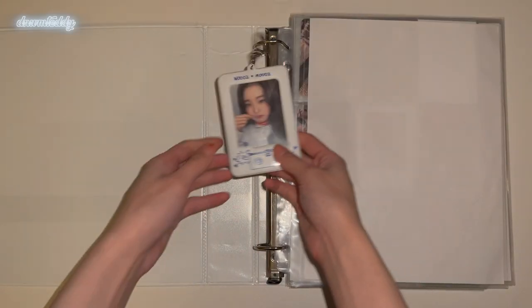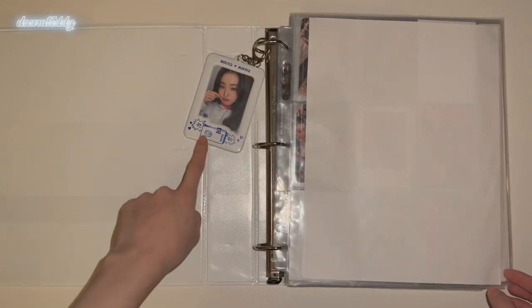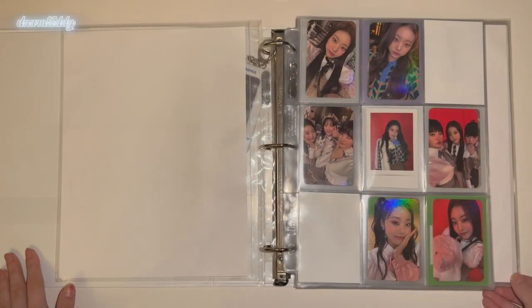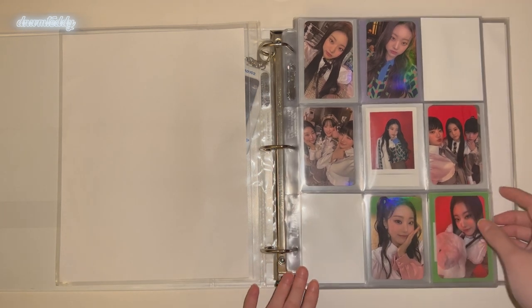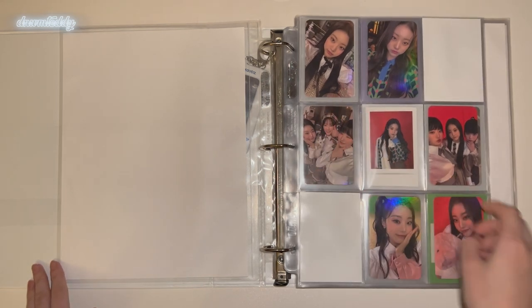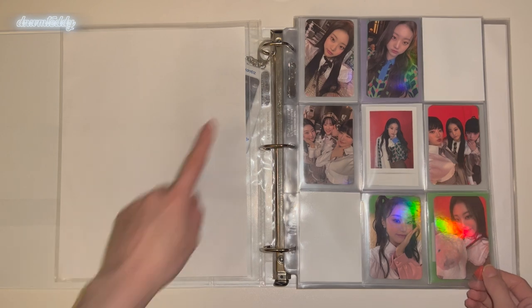Here's my mixed groups binder. I just have this little Wonyoung card in this little photo card folder. The first group I have is BILLLIE — for BILLLIE I collect Shun. For her I collect all her album cards and then I collect miscellaneous pre-order cards of hers, and then random POBs of the other members — just whatever I find for a good price that I like. Here we have Snowy Night — this is probably my favorite Shun card. I think it is so pretty, I love everything about this photo card.